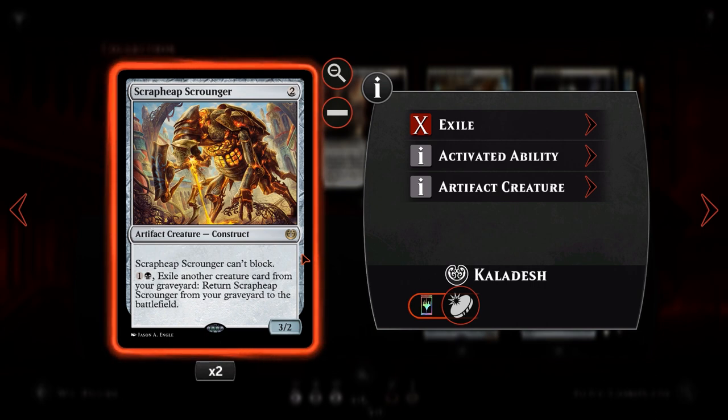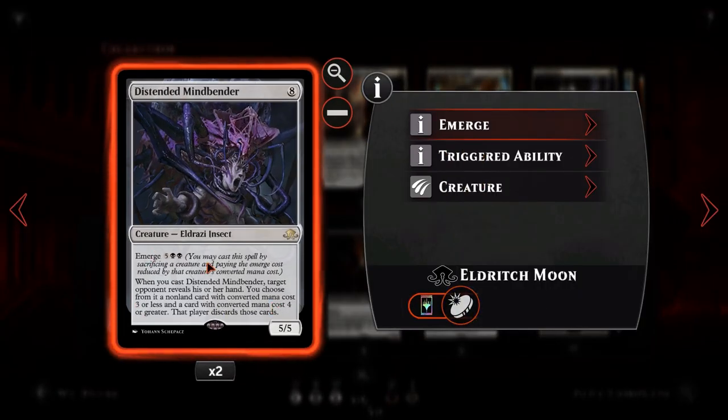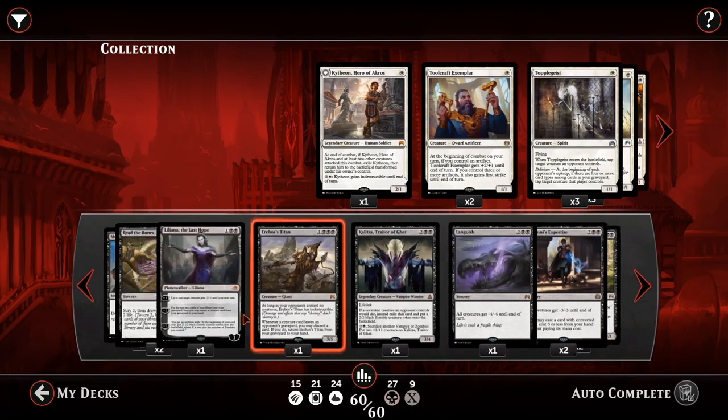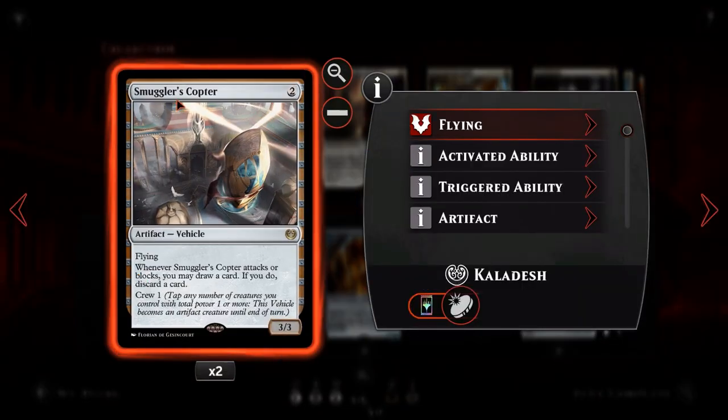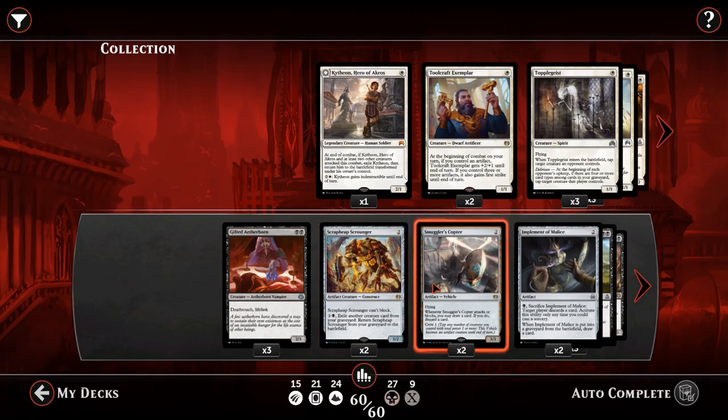Next, we have Scrapheap Scrounger — 2 mana, 3/2 artifact creature that cannot block. However, you can pay 1 and a black to exile another creature card from your graveyard and return it from your graveyard to the battlefield. It's a constant threat for your opponent, and a 3/2 for 2 on turn 2 is pretty good anyway. It also allows us to crew our Smuggler's Copters, sacrifice it to Distended Mindbender via Emerge, or use it as a looting target with the Copter and just pay the 2 to get it back — so we're not losing any value from the discard.